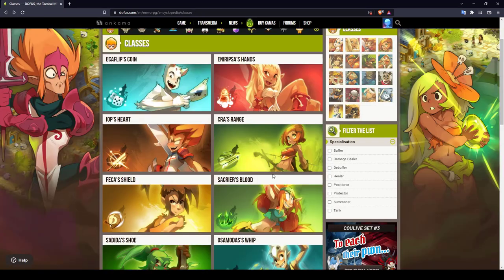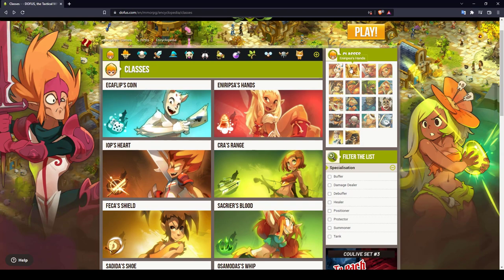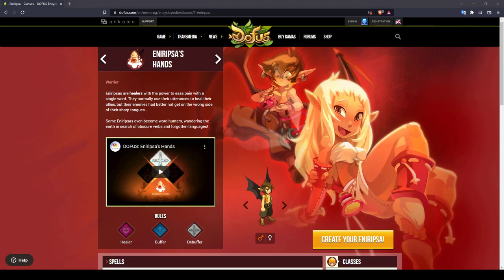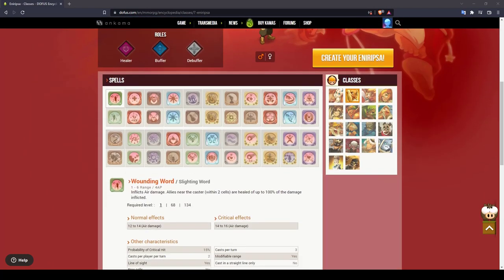To complete the team, I will pick the Eniripsa class — also a pretty straightforward class with nice healing, buffing, and debuffing capabilities. The AP buffing aspect especially helps your team even at low level. Because I want a direct healing ability in my team, I will go with the intelligence build.